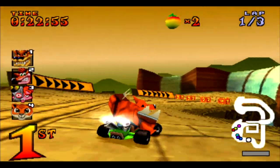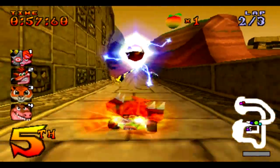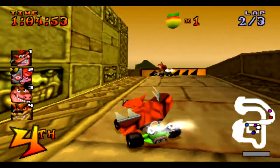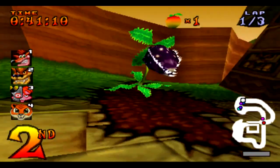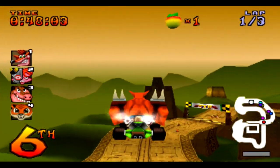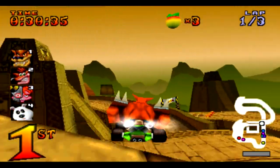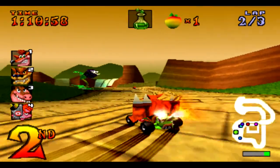Of all the tracks in Crash Team Racing, Papu's Pyramid is the one that stands out in terms of creativity. Back in the day, this was my jam — I always went through each track saying boring until this came around. Flowers are located on the sides, and if you get caught, it can cause some serious time wasting. It also features driving around the pyramid and performing, in my opinion, one of the best shortcuts in the entire game. Maybe I haven't mastered that yet, but still, a fun track to race on nonetheless.